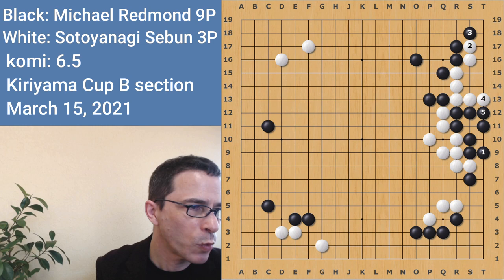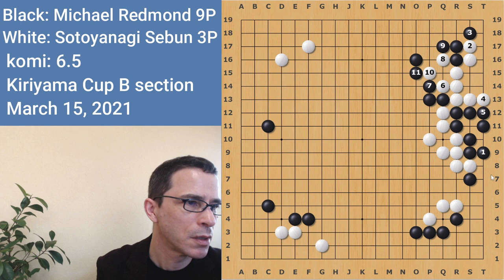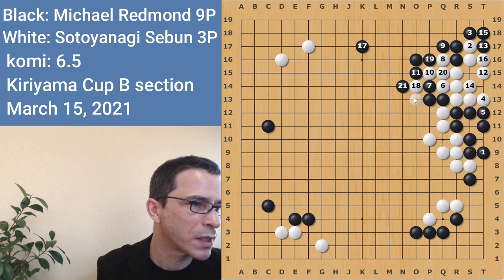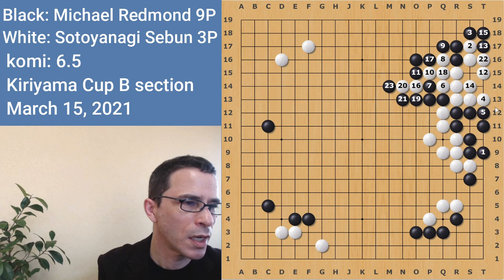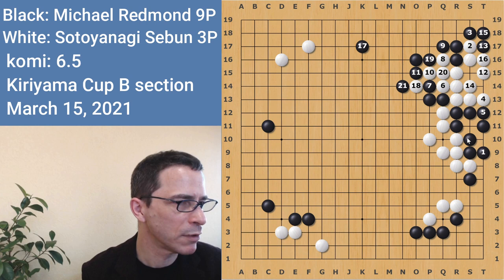White's going to push through here and cut here. It's very important that white cuts here on the fifth line — cutting on the fourth line would be less effective. White would capture once, but then would have to go back to the corner to live. In some cases, black would be able to sacrifice the three stones, so white didn't have time to play that cut. If white had played it earlier, it would have been pretty bad for white. This would be about even.